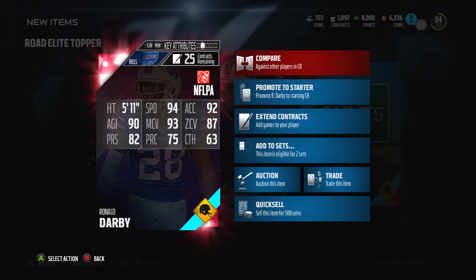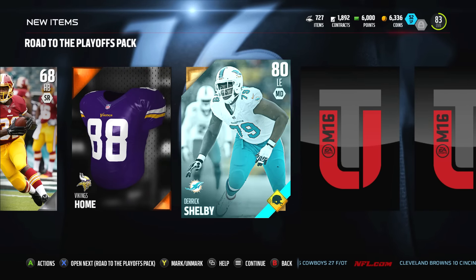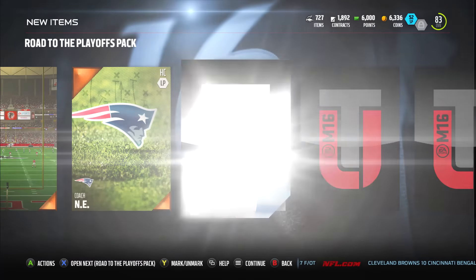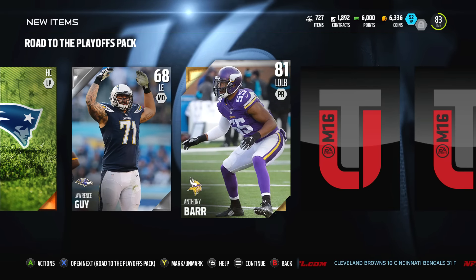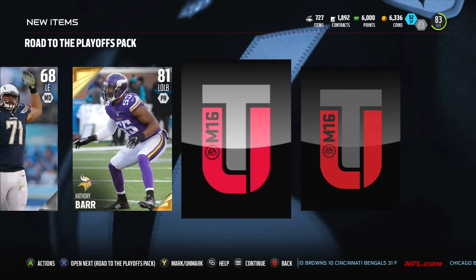94 speed, 93 man coverage — he's gonna be a great asset to my squad. Opening up a few more packs: Derrick Shelby, another Road of the Playoffs guy. Anthony Barr, 81 overall, he's got crazy speed at 91 — he's gonna be a nasty linebacker for me.